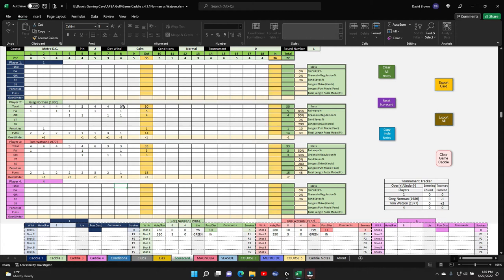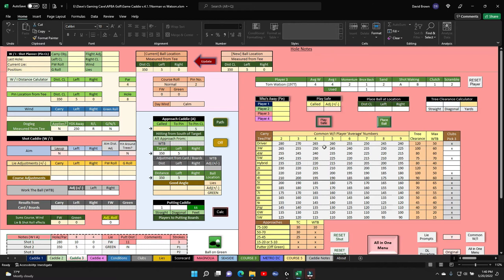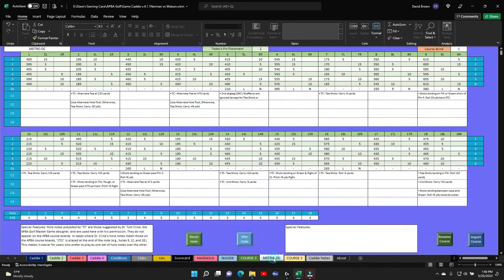Let's look at their cards real quick. No momentum for Norman, two momentum for Watson — he needs to use his. We're going to go to the ninth hole. Reset hole, transfer hole, ninth hole.